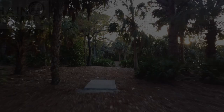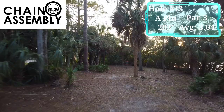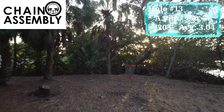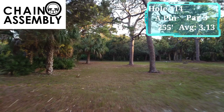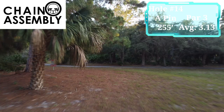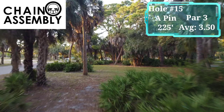Hole number 13 is a 203 foot par three, averaging just over par. Any shot landing in the water on the right or long of the basket is out of bounds. Hole number 14 is a 255 foot par three, playing to the A or left position. On this hole, any shot landing on any road or on or beyond any walking path is out of bounds. Hole number 15 has a double Mando directly off the tee pad. If it is missed on either side, you will re-tee from your tee pad with a one-stroke penalty. Additionally, any shot that lands on or beyond any road or walking path is also out of bounds.